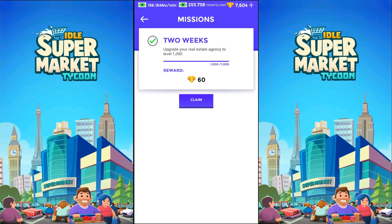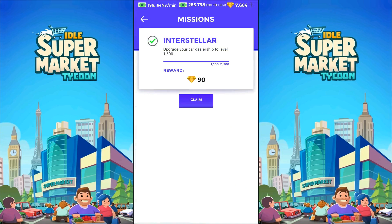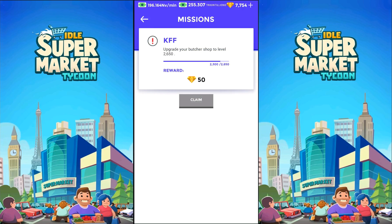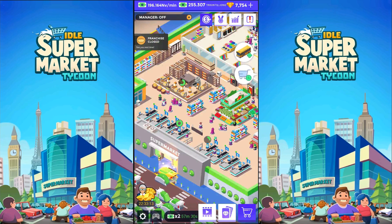Two weeks. Upgrade your real estate agency to 1,000. And another one — Interstellar. Upgrade your car dealership to 1,500. And we're now waiting on: upgrade your butcher shop to level 2,650. KFF — sounds familiar. And we've got another vehicle here.